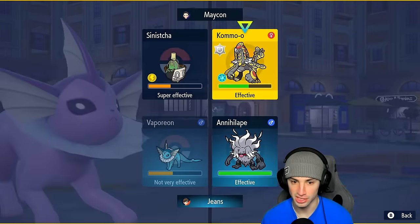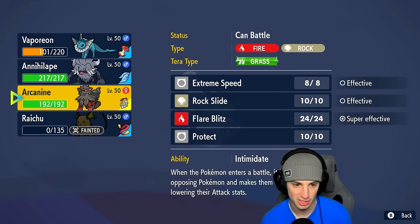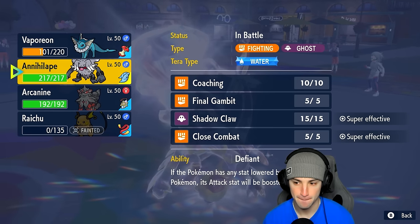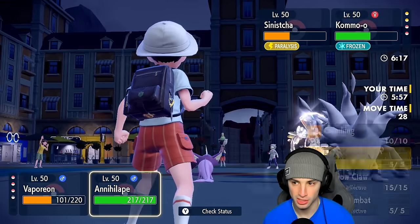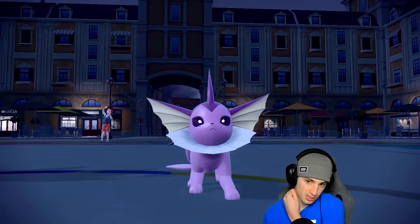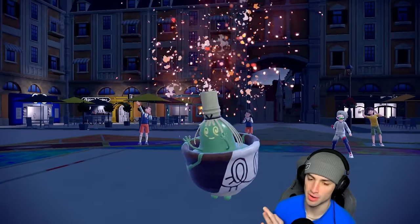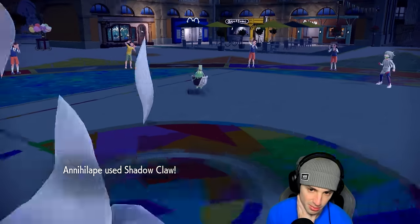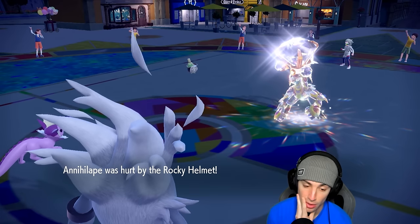This is tough because I definitely want to go for Ice Beam. Annihilape's fetched — that was actually a bad swap. They're probably going for Rage Powder. We're going to switch it up — Scald can do some damage. We'll go Scald here and Shadow Claw into the slot. Great call — Shadow Claw should outspeed and take out Sinistcha. It does not take out Sinistcha. Wow.